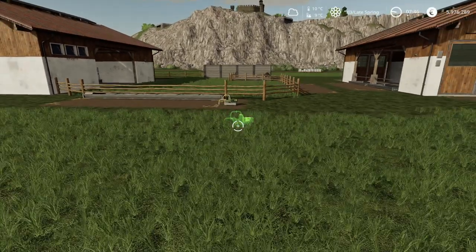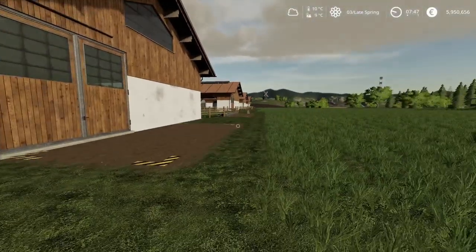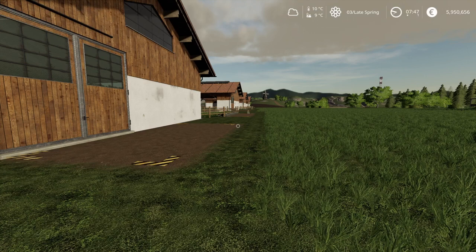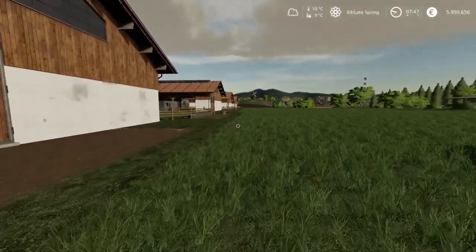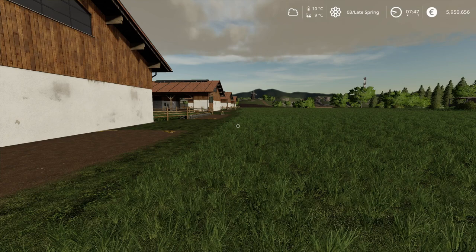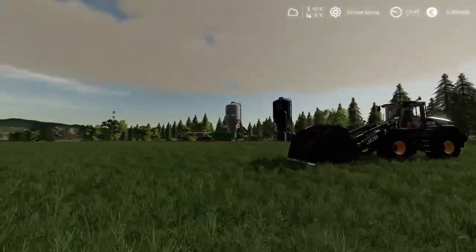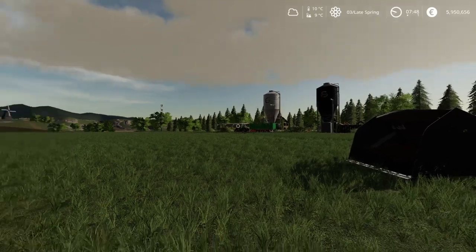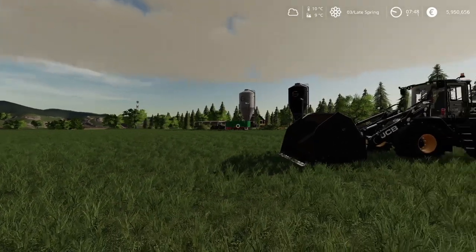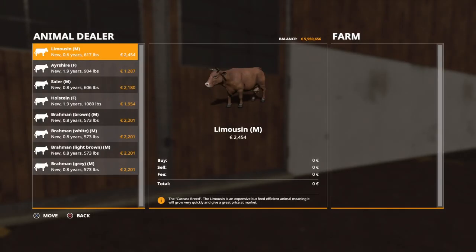This first pasture will be Ayrshires. I'm not going to be making Total Mixed Ration for all of them. If you're new to the game, TMR is a feed mix using silage and hay — or silage, hay, and straw combined in a feed mixer — and that's the best-case scenario for feed. You can also buy it directly from certain silos on certain maps. The first pasture I'm going to give 20 of each breed.